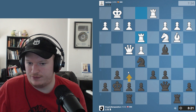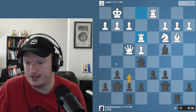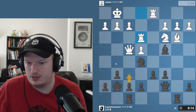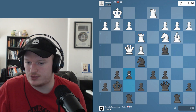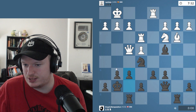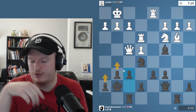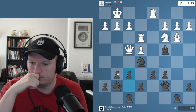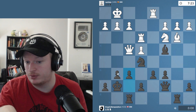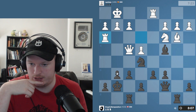Here we actually have this funny move f6, which I quite like, because I want to go g5, despite it looking a little strange. The idea behind f6 is I'm actually going to get some sort of dark square blockade and try to prevent any attacks from going on here. It looks very silly, but it's actually a very reasonable idea.